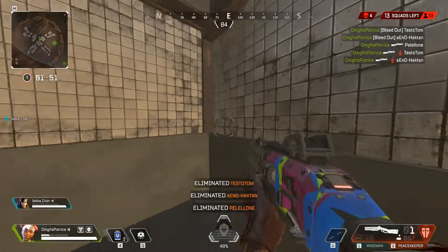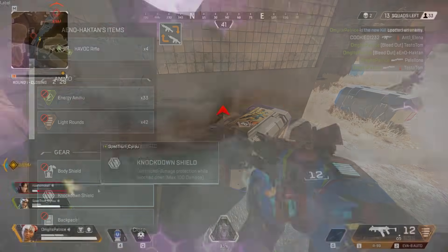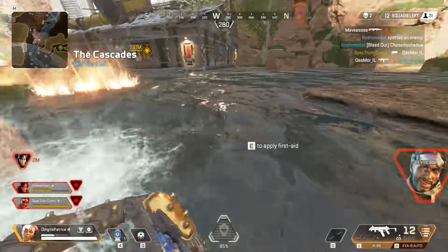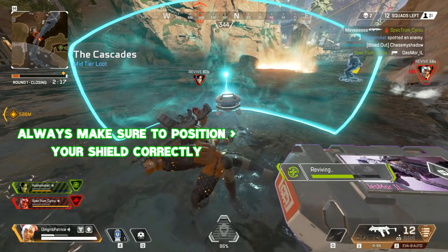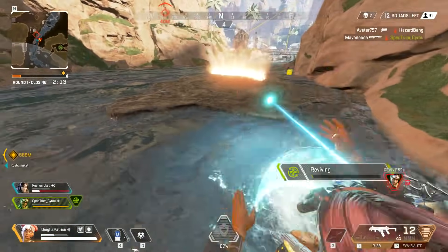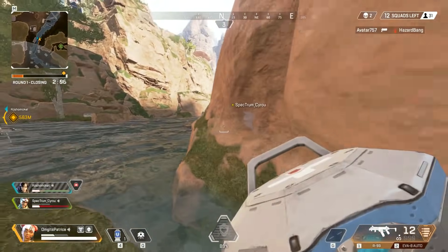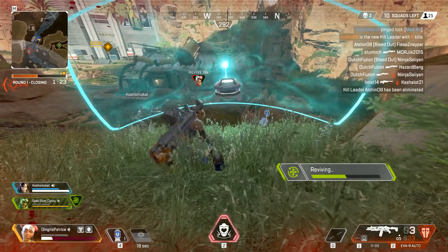Lifeline is someone that can literally fit anywhere, so it really doesn't matter what team composition you're in. Yes, you can combine skills with Gibraltar, and Bangalore can give you more cover for reviving with her smoke or ultimate. Gibraltar's and Caustic's ultimates work that way too. But you will work with pretty much anyone — your reviving shield plus heals will benefit any legend, so Lifeline fits perfectly for people who don't want to think too strategically and just want to help their team by healing, reviving, and giving them free loot.